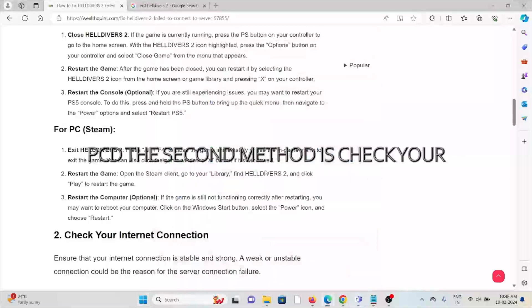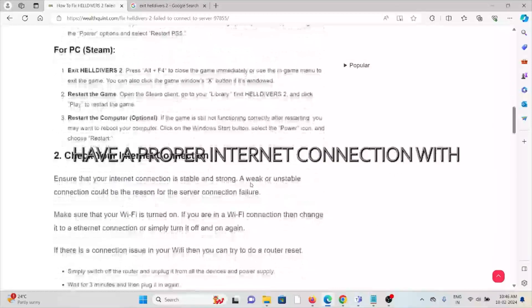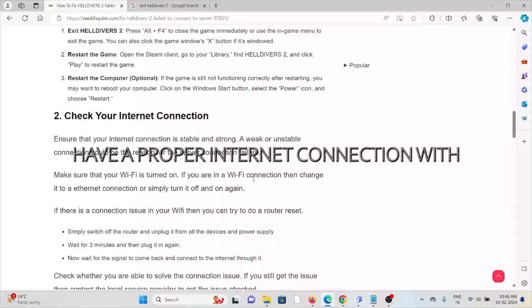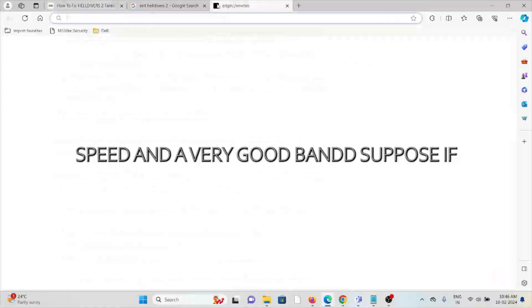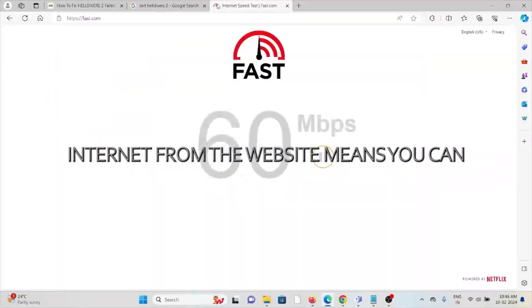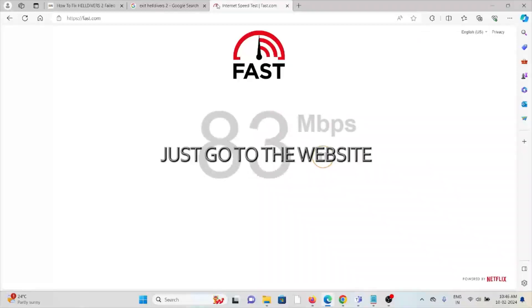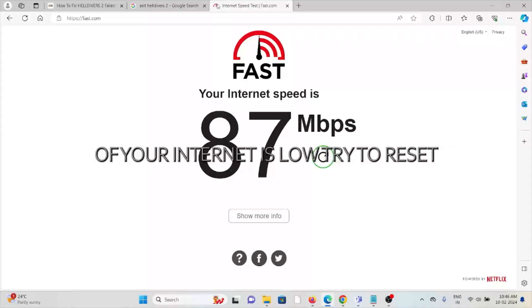The second method is to check your internet connection. Make sure you have a proper internet connection with very good speed and bandwidth. If you want to check the speed of your internet, you can go to the website fast.com, where you can see the speed of your internet.